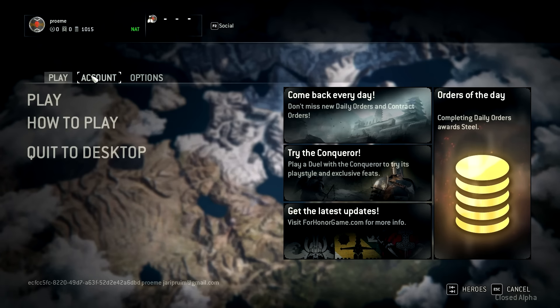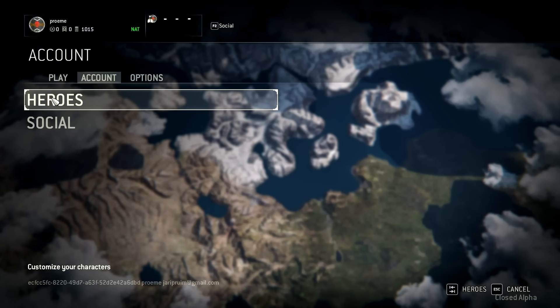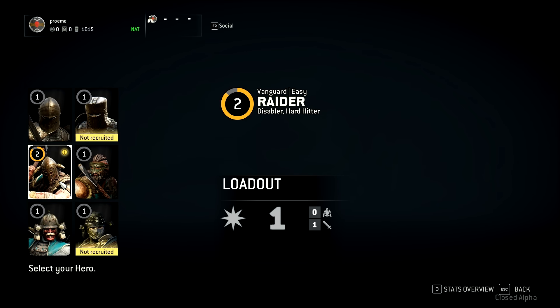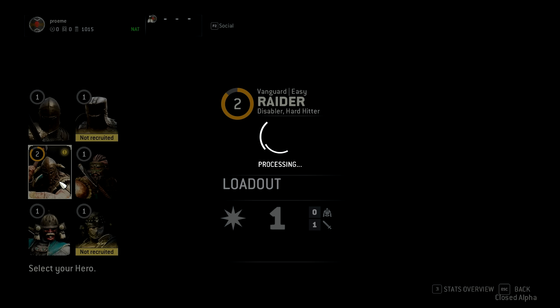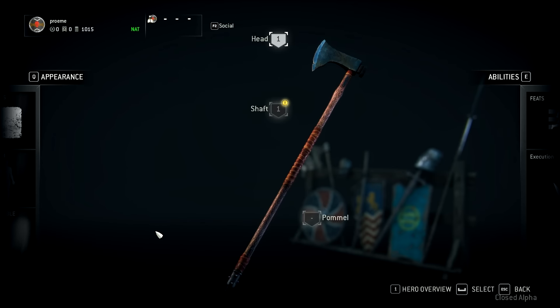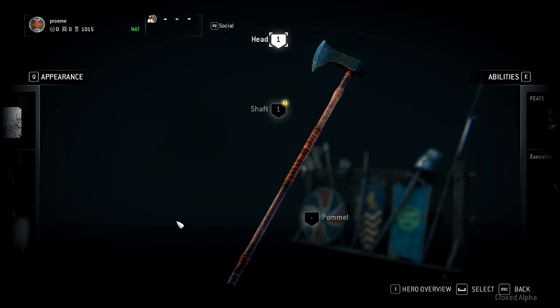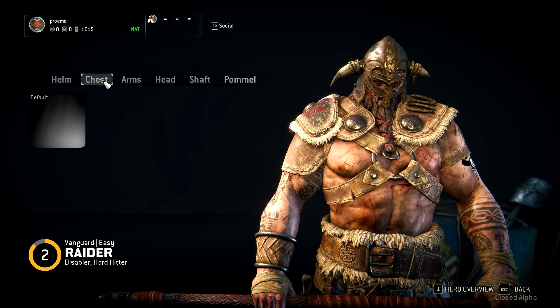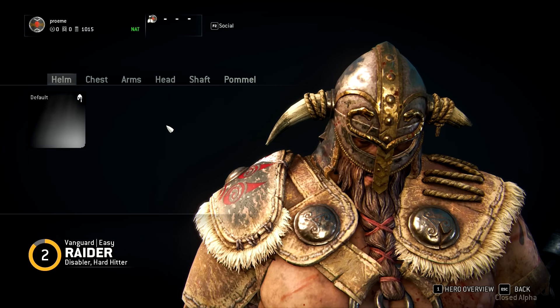There is also character customization in For Honor, and I was not disappointed by it. You can change the looks of your weapons and their stats. The weapons for the Raider, for example, are divided into three pieces: the head, the shaft, and the pummel. You can customize both stats and looks. The same counts for the armor — looks and stats can be customized.